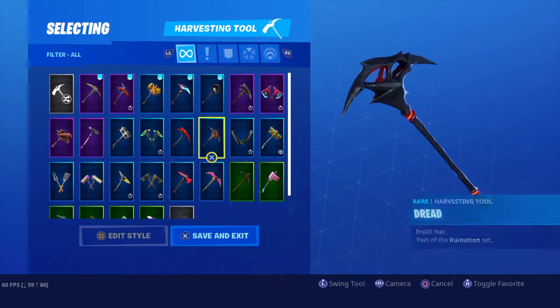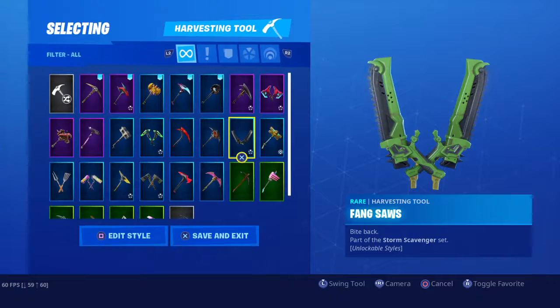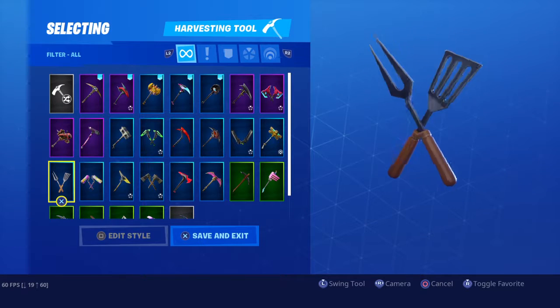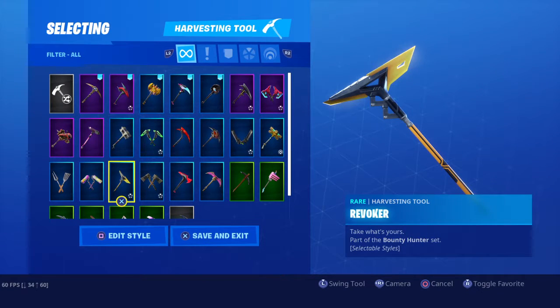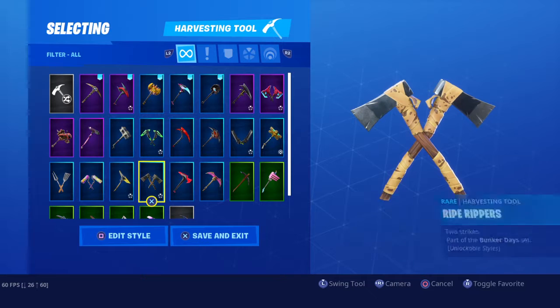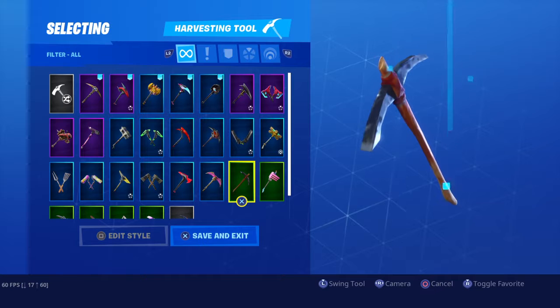Inferno pickaxe. Ruin pickaxe. Explored pickaxe. Lock Pick. Master Key pickaxe. 14 Days of Summer pickaxe. Renegade Rollers. Revoker. Ripe Rippers. Scarlet Edge. Snake Bite.